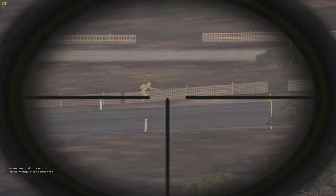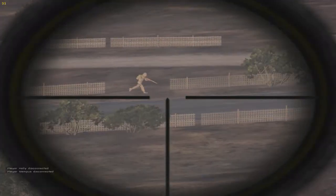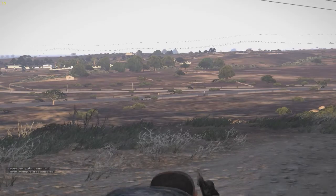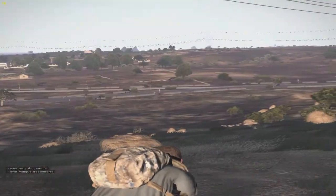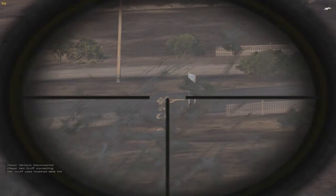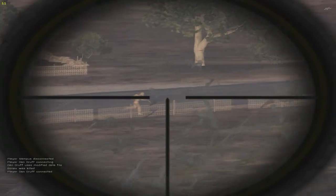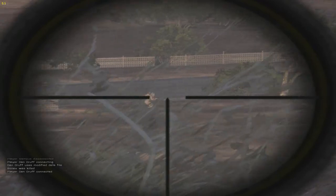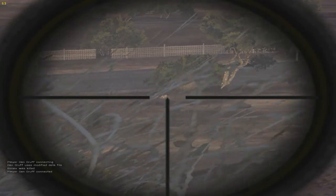Hey guys, it's Fairtex and as promised I'm bringing you another review of the World War II arsenal. This one's about the Kar 98 German sniper rifle. This fine piece of weaponry can be found at the higher tier civilian spawns as well as the military spawns and the heli crashes. It uses the powerful 7.92 Mauser ammo. The stopping power of this ammunition is pretty high, so if it doesn't kill you right away, it's definitely gonna break your legs or at least make you bleed heavily, so you'll need medical assistance right away.